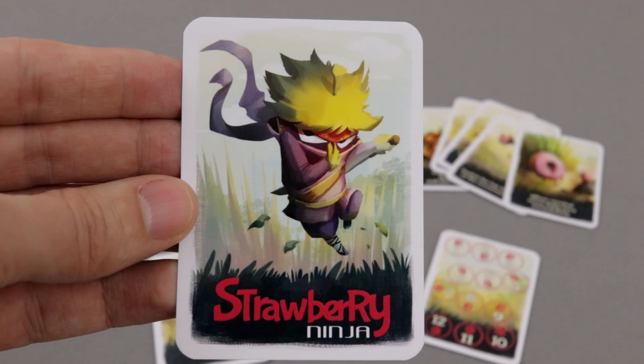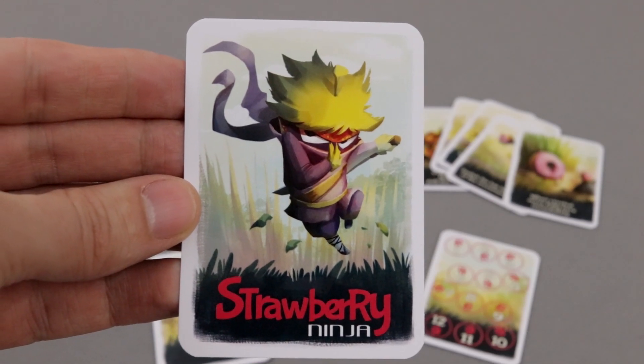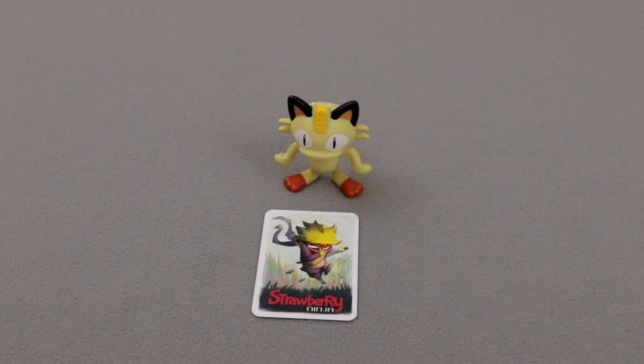We try to help the kitty find Strawberry Ninja hiding somewhere in the garden. Unfortunately, I didn't get a cat figure, so I had to borrow one from my kids. Maybe Meowth is a little too large.